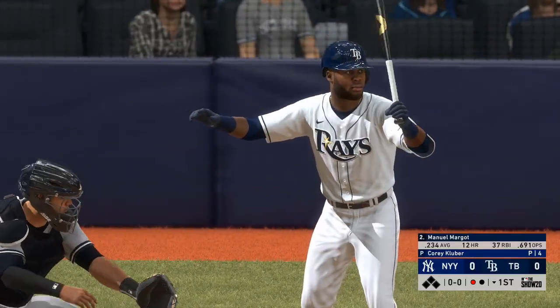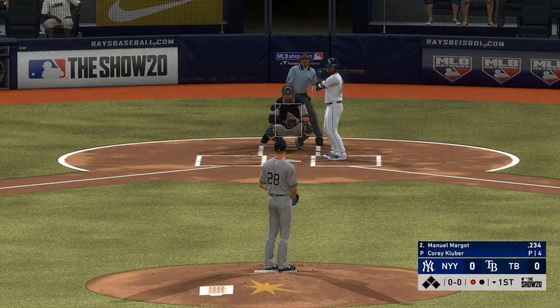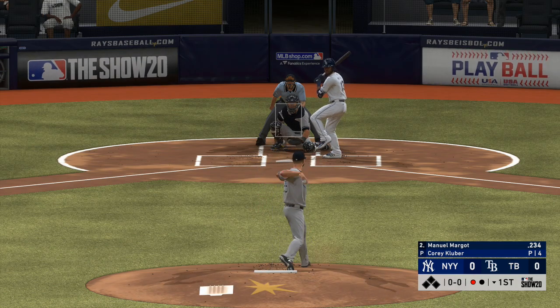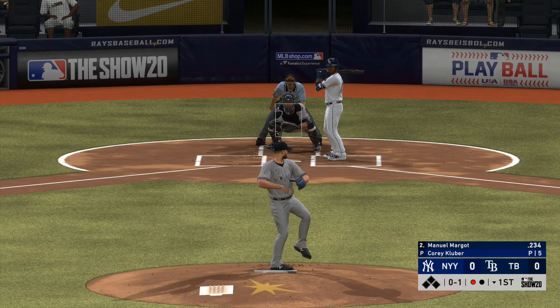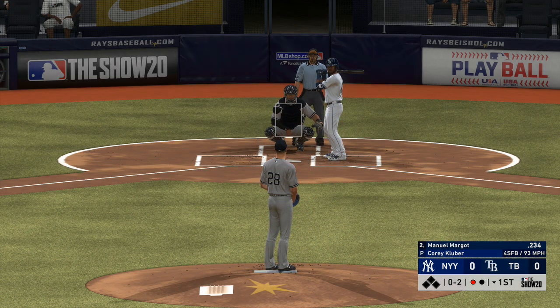That'll bring up Manuel Margot, the right fielder. First pitch of the at-bat on its way — a half-hearted swing as he tried to go the other way, and it's strike one. That was an ugly swing. If I'm pitching right now I'm throwing that same pitch again. Fastball and he's quickly in the hole, 0 and 2.